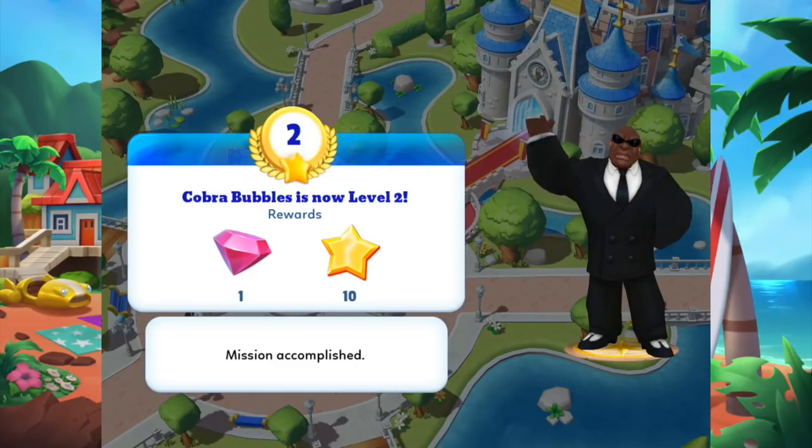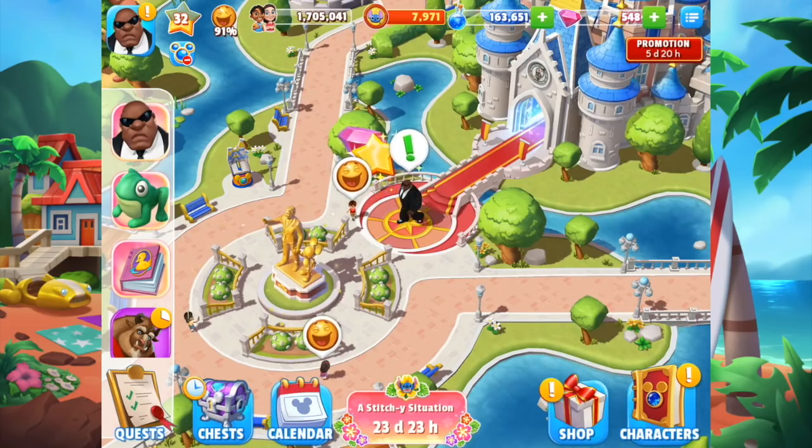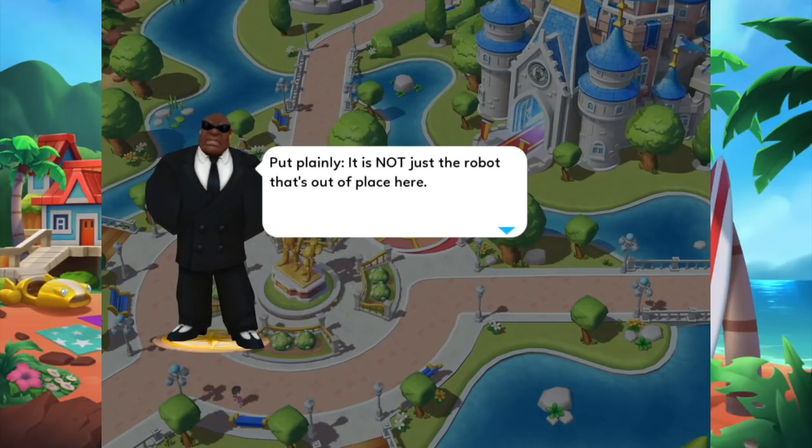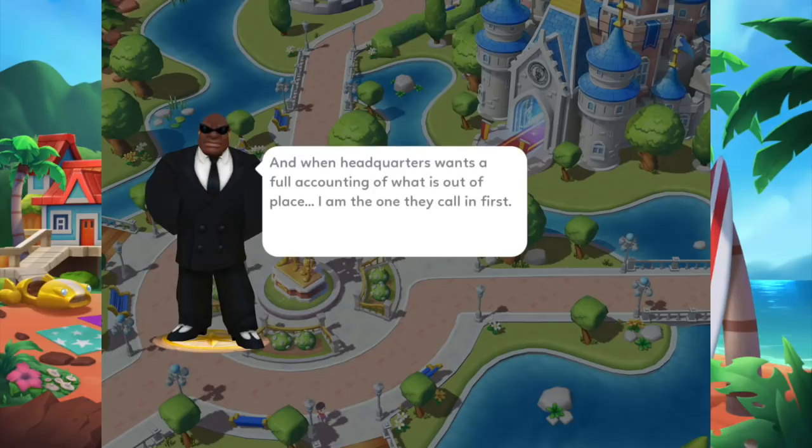Cobra Bubbles is now level two! "Mission accomplished. We've had reports of anomalies all over this sector — possibly extraterrestrial in origin, possibly not. Put plainly, it is not just the robot that's out of place here. And when headquarters wants a full accounting of what is out of place, I am the one they call in first." So he has noticed the robot, which is good.